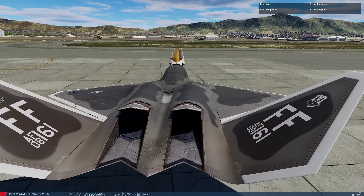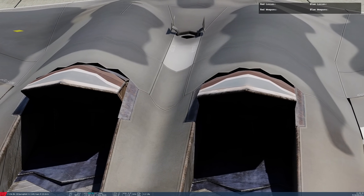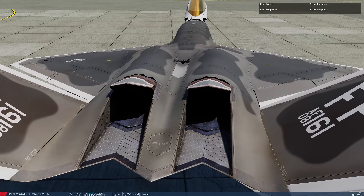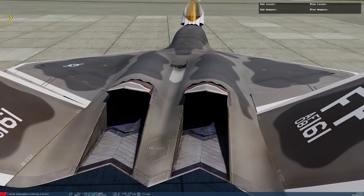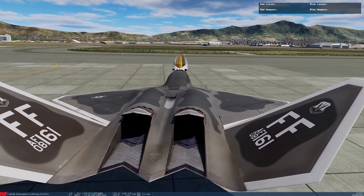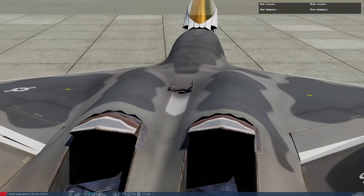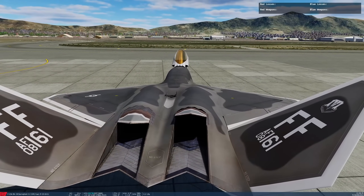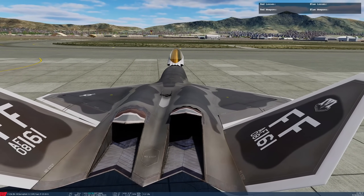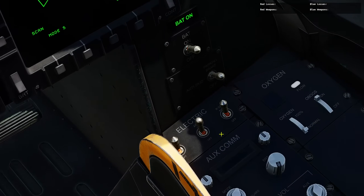We can see the tachometer and the fuel flow. Question for you viewers — the aircraft has two-dimensional thrust nozzles like the Raptor, but as far as I'm aware this plane never had vectored thrust, so why do they have these models? Also, what is that big hole in the top of the aircraft? Someone answers: your APU intake. Oh, there you go — don't forget to turn your APU off!